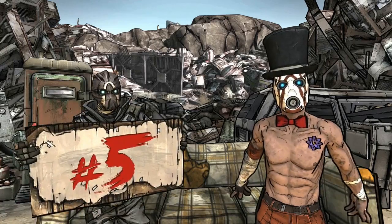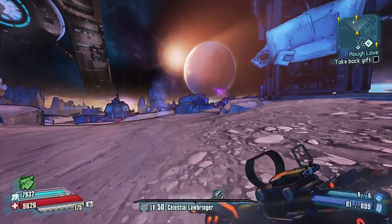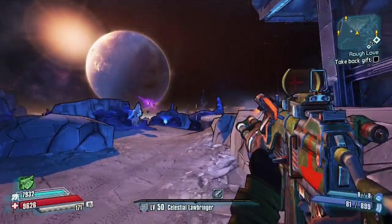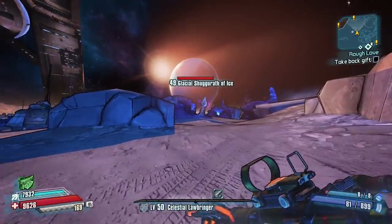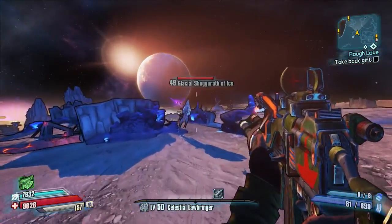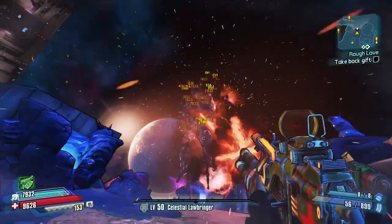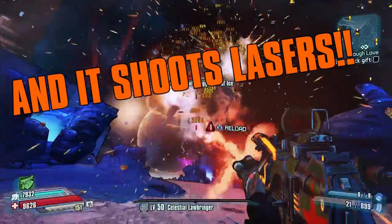Number five is the Old Painful. This flat-off assault rifle is fast, powerful, and has a gimmick similar to that of the ice cream assault rifle that you get for Nurse Nina, in that it plays a sort of terrible ice cream man tune while you're shooting it.